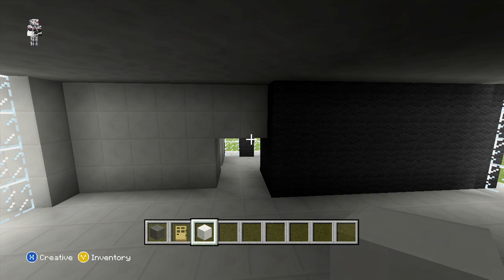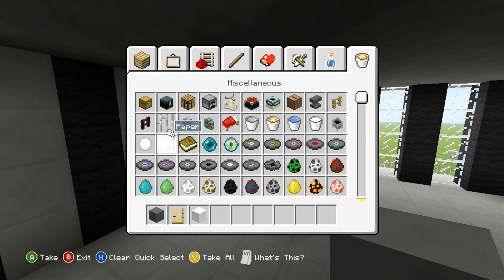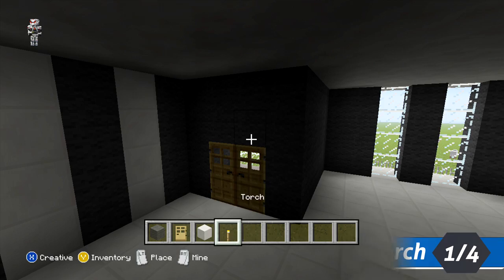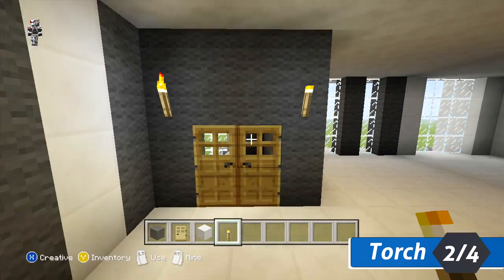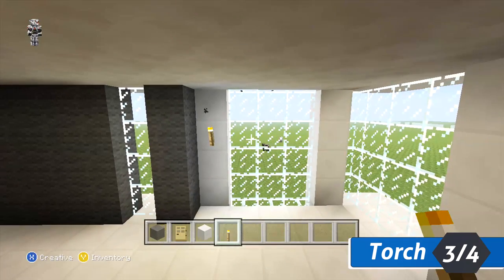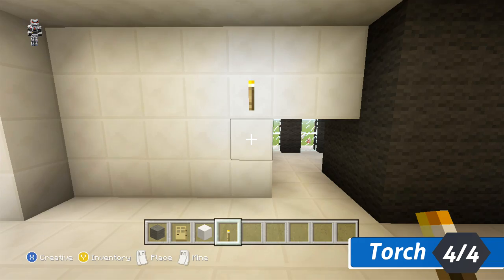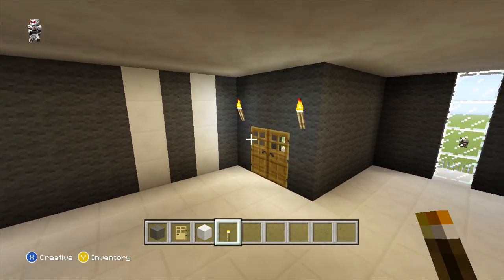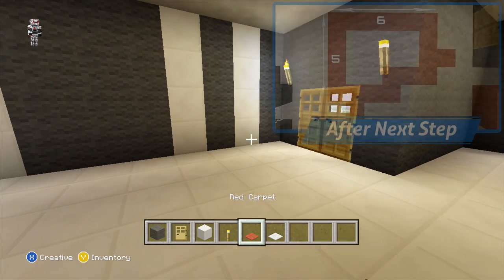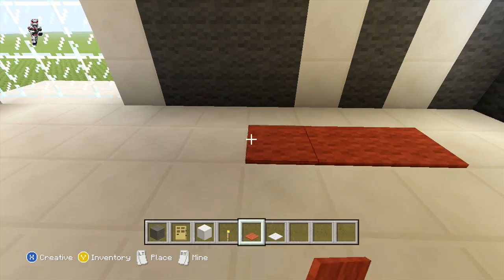The next thing we are going to be doing before we actually start furnishing the room is we are just going to dot some torches around. We are just going to begin by placing two above our doorway. That's our torches added. The next thing we are going to be doing though is just adding a rug in front of our doorway. For this you can just start off by counting one block out in front of the grey wall row between the two quartz pillars and from here going left you can just place six blocks out with your red carpet.